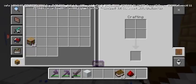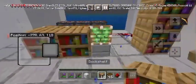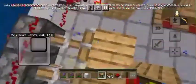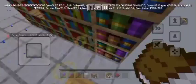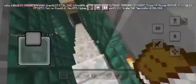Now get your normal bookshelves and cover all of this. Now you can make your secret room under this. This is my little secret room.